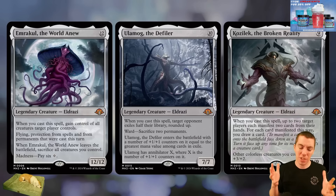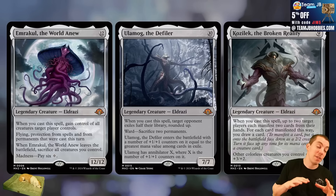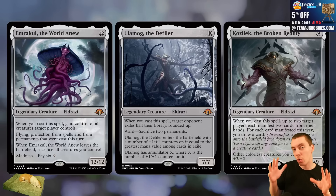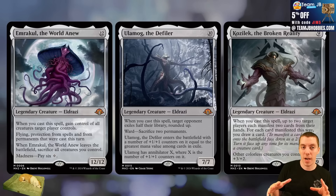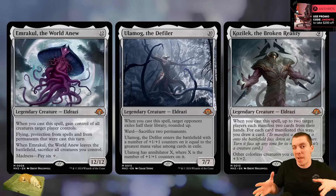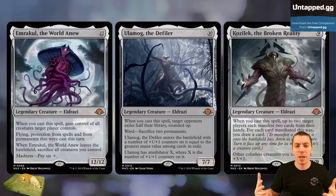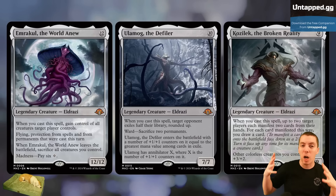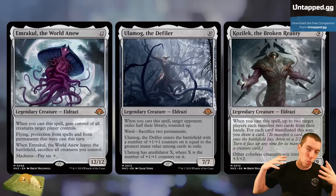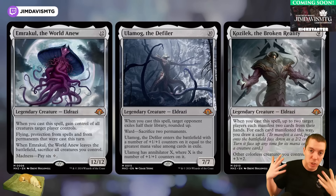Before we start, I want to briefly touch on the Modern Horizons sets as a whole because I have a mixed bag of emotions about them. On one hand, there are a lot of really cool cards printed in the Modern Horizons sets over the years — cool Goblin cards and so on. They feel real compared to Commander set cards like the Initiative and all that weird stuff. The MH sets do feel real, they have a good chance to augment archetypes and formats, and the draft formats are really, really fun.